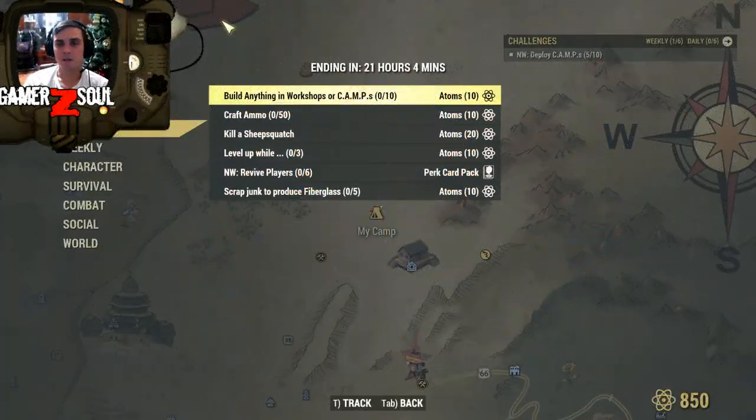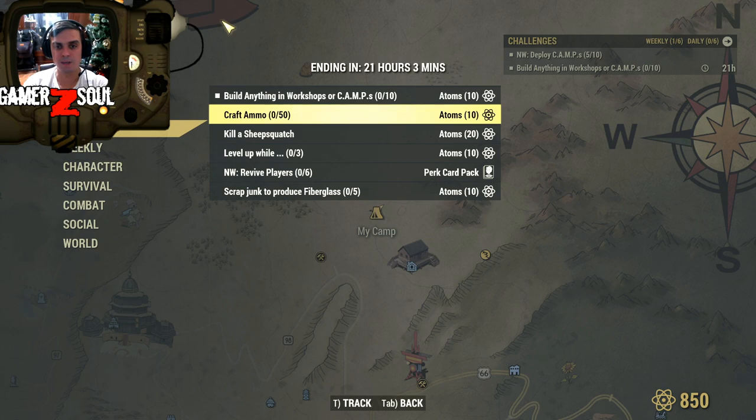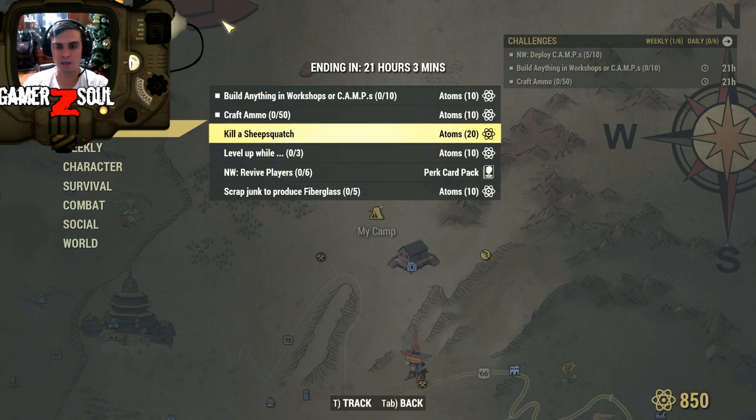Alright, let's take a look at what we got. Build anything in a workshop or camp — 10 items. So we just got to build whatever 10 times. That I'm going to do. Craft 50 ammo — that I'm going to do, and I'll give a couple of tips for those who are new. Kill a sheep squatch — I'm not going to do that, I don't think I'll have the time.